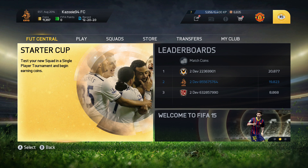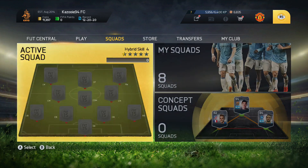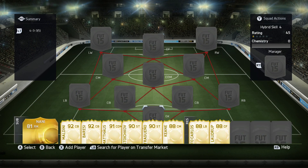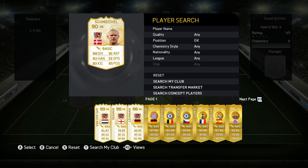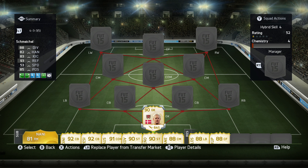Hey what's up guys, it's Kazooie here and welcome to another squad builder on FIFA 15. Today I'm going to be showing you guys one of my favorite squads I've used so far on FIFA 15, which is the 4-3-3 false 9 formation. On goal we probably have the best goalkeeper in FIFA 15 so far.